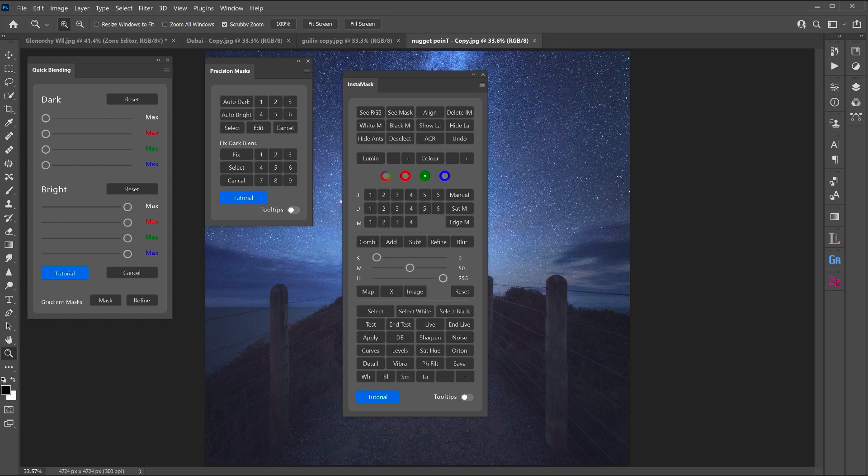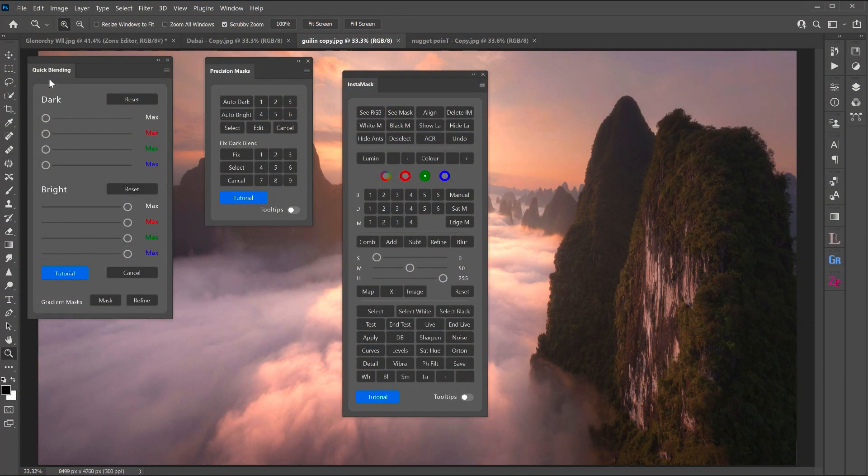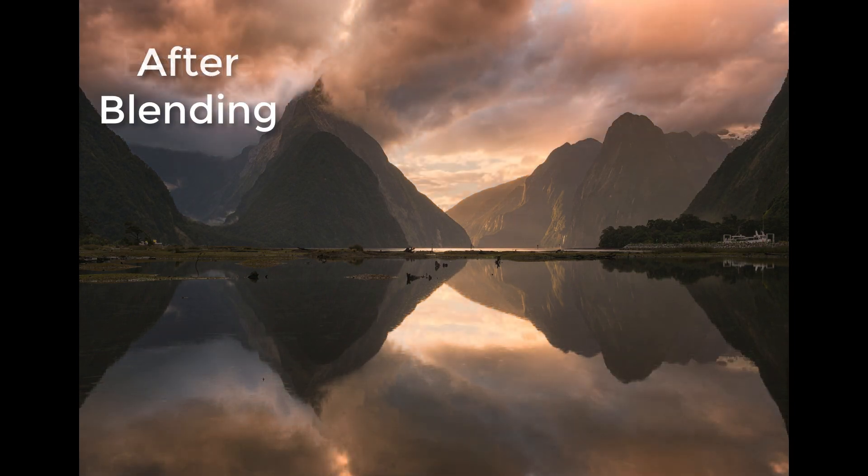These three plugins allow you to blend exposures so that you can avoid that fake HDR look. You can come out with beautifully crisp and balanced images like the Gwelyn photo in the background. The quick blending panel lets you blend exposures just by moving a slider. Precision Masks is more advanced, allowing you to select between 16-bit luminosity masks, while InstaMask is the world-standard luminosity mask panel, letting you craft the most advanced luminosity masks and progressively improve your exposure blending until you're a master exposure blender.